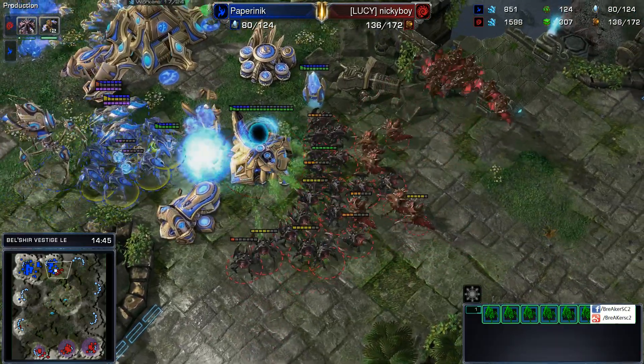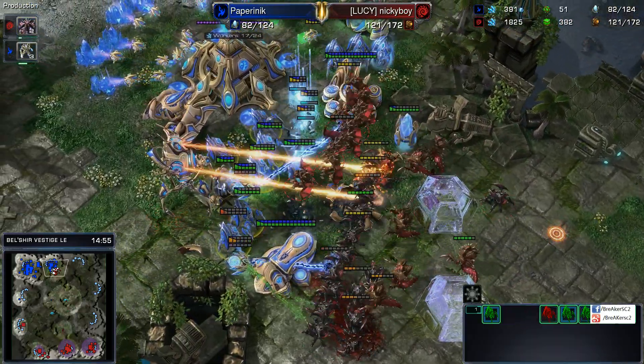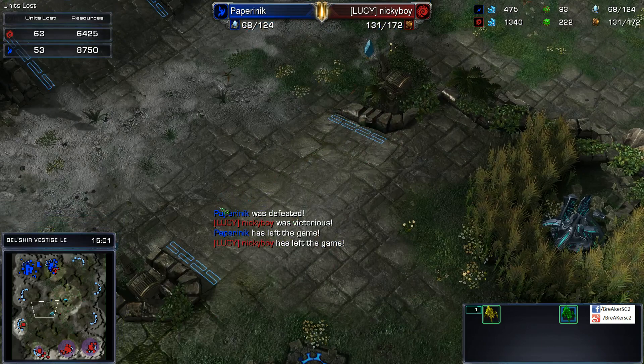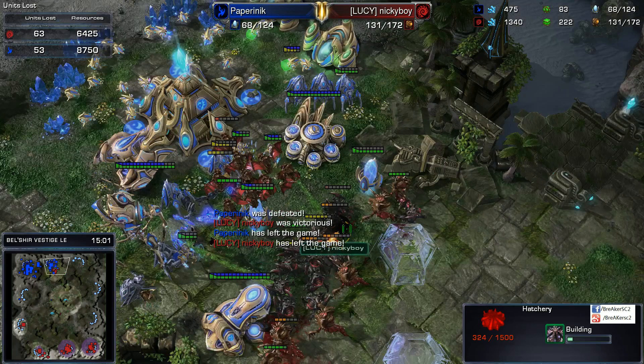I don't think Paper knows about the Mutas just yet — but now he should, he just got vision of them. The Phoenixes are going to fall one by one unfortunately. Now it looks like both players are sending their main armies at each other. No force fields left on any of those sentries. And with that, we actually see Paper leaving the game. I want to say it was that one engagement right here — there was still a single force field left that would have done him some good. Nickyboy just had his main army left over in the end while Paper did not. Paper really didn't do enough damage with his Phoenixes initially.